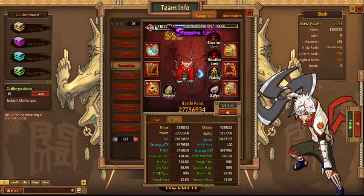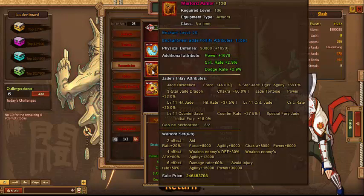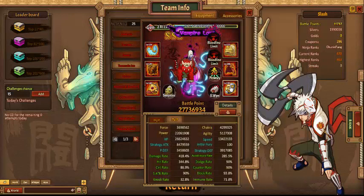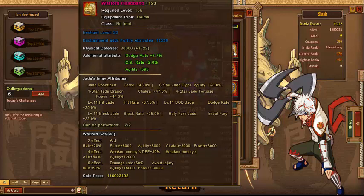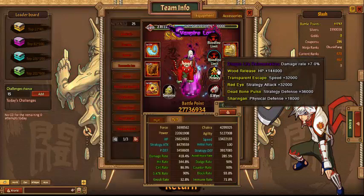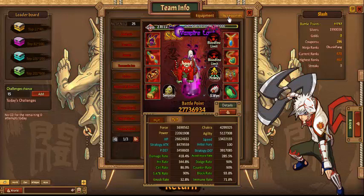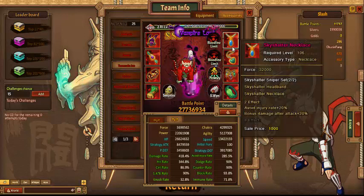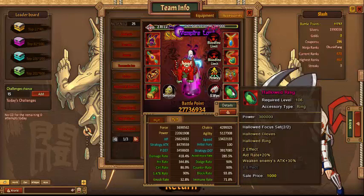Next we have Ino, rocking a full set of Kaguya and Warlord. Got the bloodline, VS Weapons, and the accessories: Skyshatter, Skyshatter, Deadbone, and Hollowed.